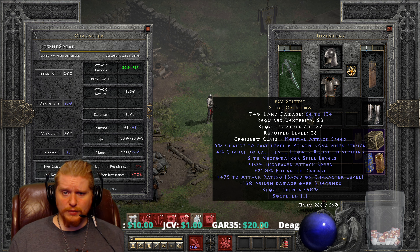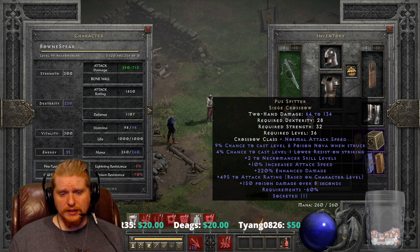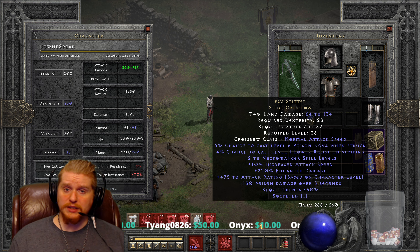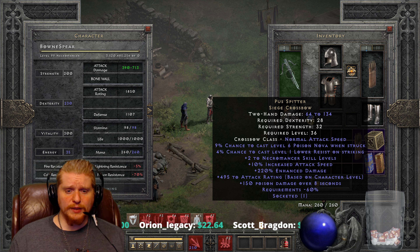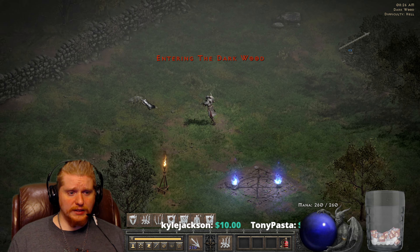I feel like this almost would be better on a non-Necromancer. When you think about the lower resist, the attack rating bonus, the poison damage, and the negative requirements, it almost seems like this could be relatively useful on a Sorceress just to proc lower resist — if it were a higher percent proc. We also have 150 poison damage over eight seconds slapped on top, which will be augmented by the lower resistance. With the negative 60% requirements, it only needs 28 dex and 32 strength — absolutely nothing.